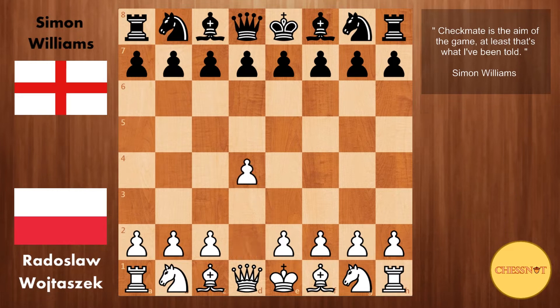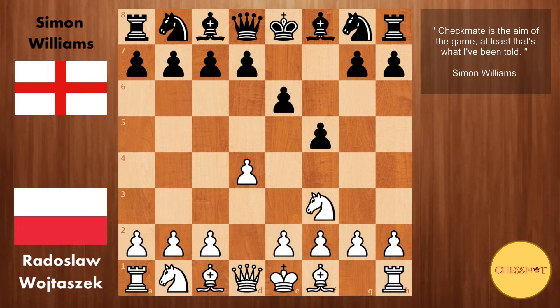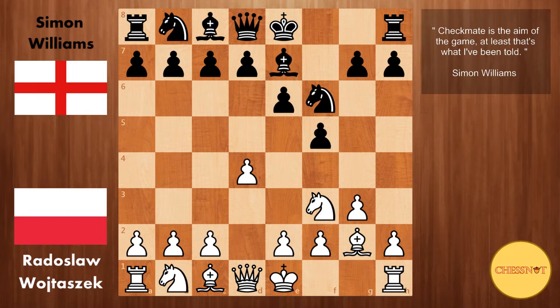Wojtaszek opens with d4. We have e6, knight to f3, and f5 from Williams — the Dutch Defense. This is no surprise as the Ginger GM is one of the world's leading experts in this line. G3 from Wojtaszek, knight to f6, bishop g2, bishop to e7.